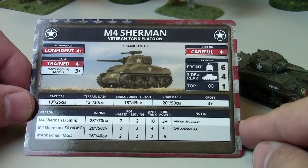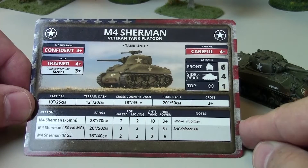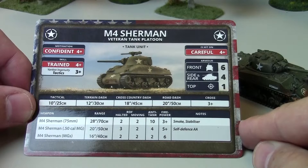I always like to consider: if a Sherman is shooting at another Sherman, anti-tank 10 versus front armor 6 means you need to roll at least a 4 on a D6 to equal or a 5 or higher to bounce the shot. So this gun is penetrating a Sherman 50% of the time.